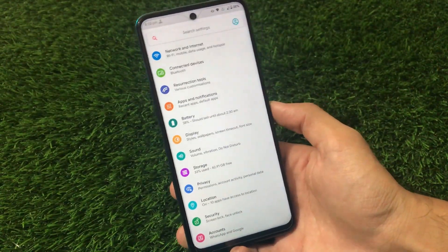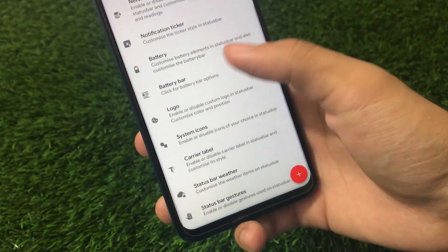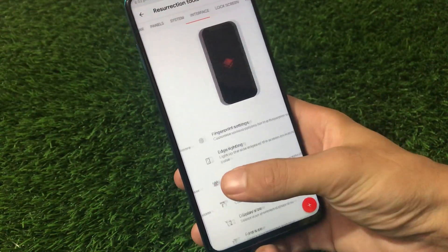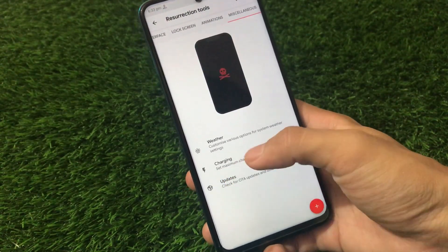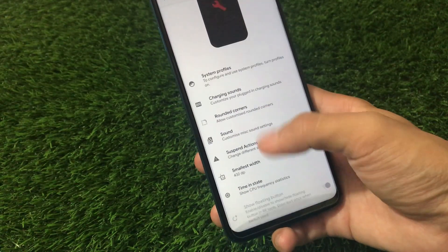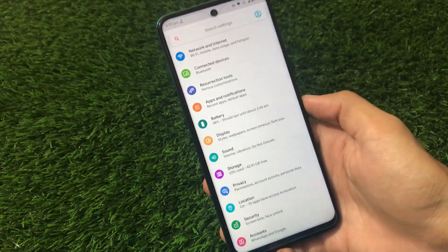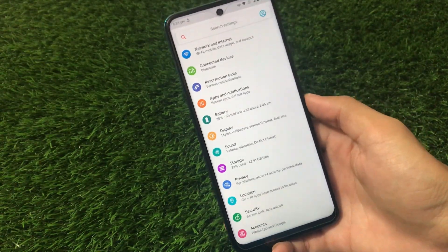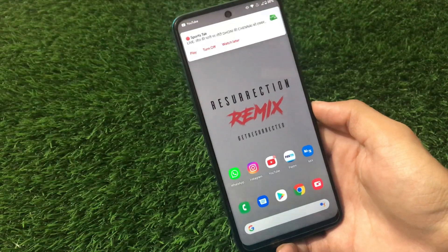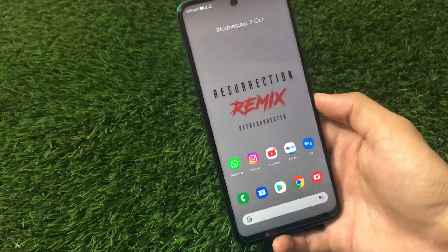These are the features I wanted to share. In the Resurrection Tools section, there are even more options — clock, network customizations, logo, system icon, system bars, status bar weather, quick setting panel, system interface, and a lot more that cannot be covered in a single video. There are also sound, suspend action, and parts options. Some features are niche but overall it's quite good. Dolby Audio pre-installed, pre-installed wallpapers, and much more — let's move on to the installation process.